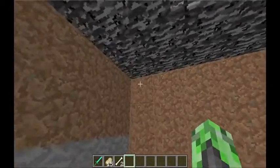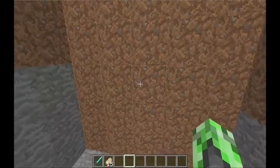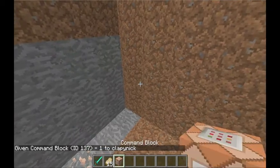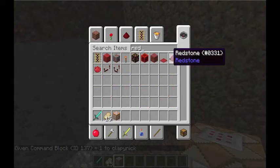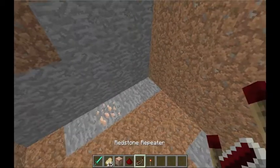The hole has to be five deep too. Then type in this command: give Clappin Nick — or your name, or you can use the symbol @P — and then 137, which is a command block. Now you've got a command block.